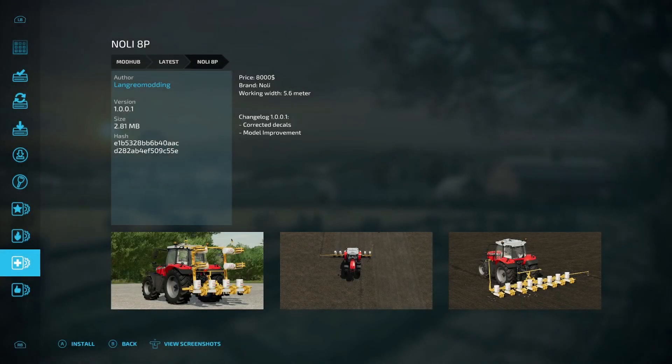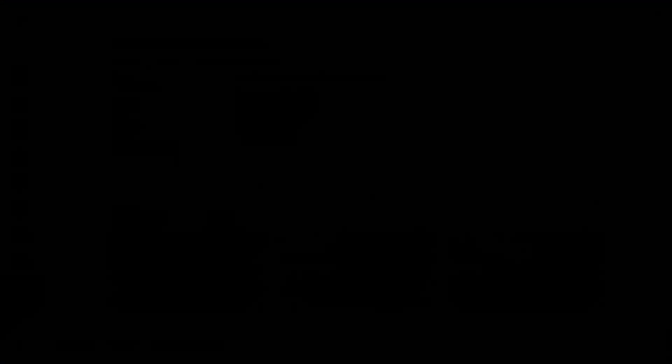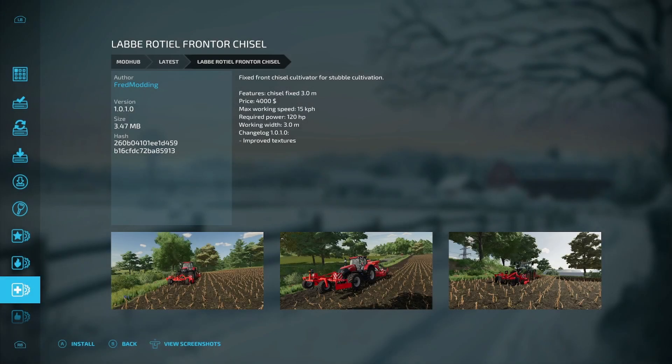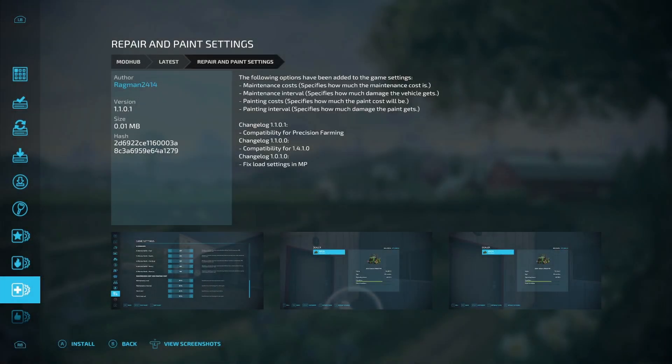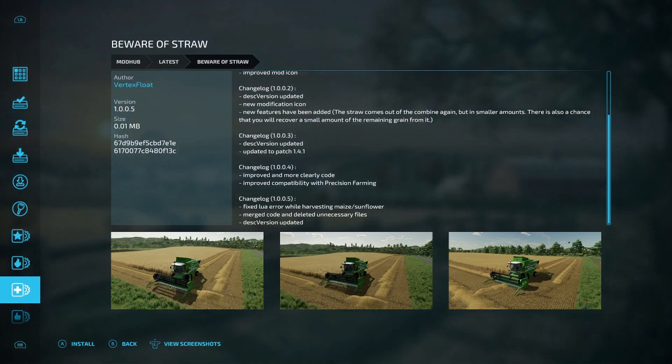This is pretty interesting — something I've been wishing for. I just wish maintenance was a little bit tweaked because it goes down really fast and is really expensive to fix. Now we have the PC only updates. The Noli AP update: corrected decals and model improvement. The Labrotel Fronter Chisel update: improved textures. The Repair and Paint Settings update: compatibility for precision farming. The Beware of Straw update: fixed LUA error while harvesting maize and sunflower, merged code and deleted unnecessary files.